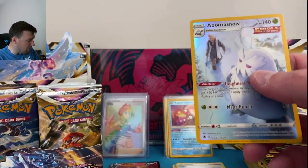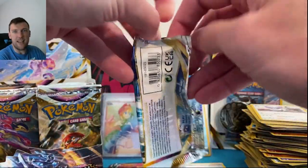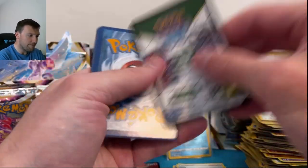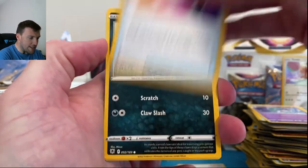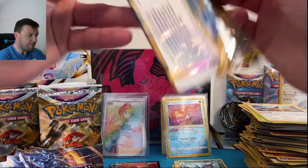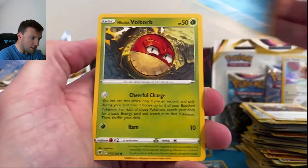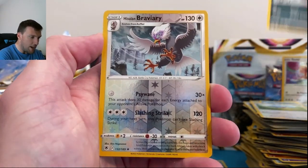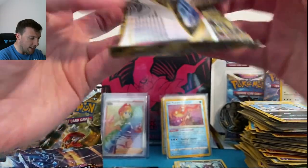Abomasnow from the Trainer Gallery — you've got to say it right, it's an owl: Hoot-Hoot. Four from the back on the black border code card. Fire energy — wait and see. Turbo, Mystery Bus, Barboach, Scyther, Eevee, Morpeko in reverse, and Samurott making its first appearance today! Very very cool Samurott card. We've only pulled two V cards so far out of this box — assuming there are more than two. Glameow, Poochyena, Bravery in reverse, and a nice Leafeon.